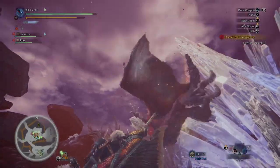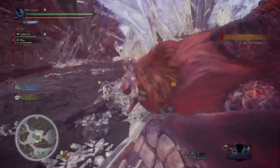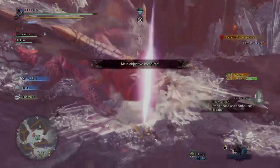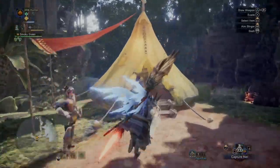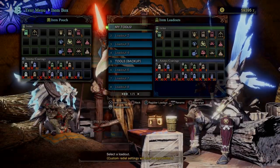So the radial menu is the way to go. Getting back to the real purpose of this video: the flash pod is the way to go if you're fighting flying monsters. When they get up there, when they start to run away, hit them with one of those, and then start hitting them with your biggest attacks. I would recommend setting up your item loadout to have the 10 flash bugs and the 3 flash pods — the maximum you can carry.